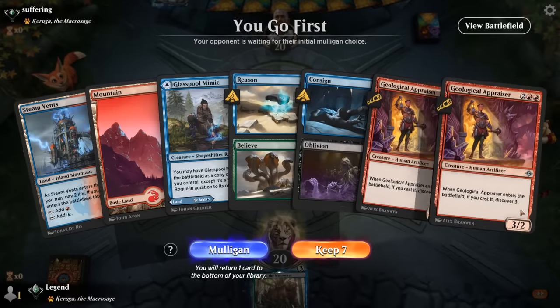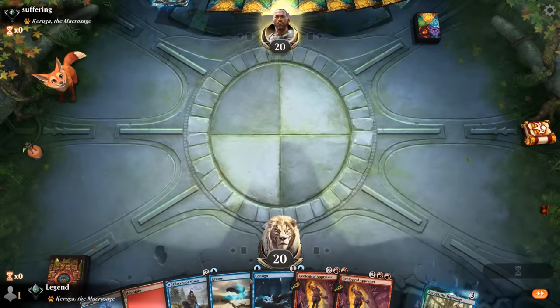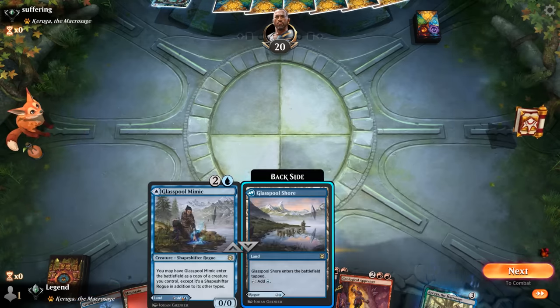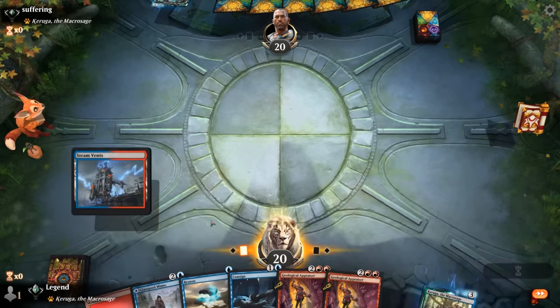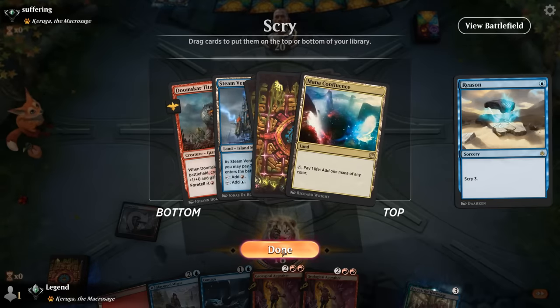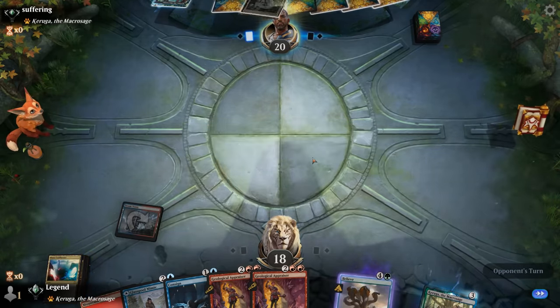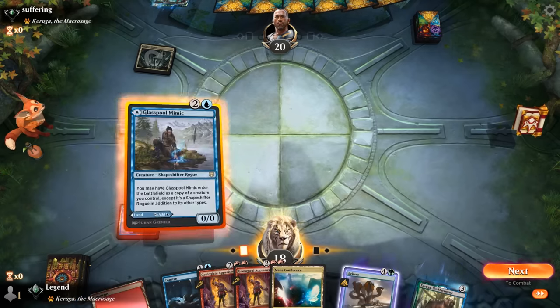We're on the play with a fine hand — got double Appraiser. Facing Keruga so it could be some sort of mirror match. We've got Consign for interaction. Since we don't have a treasure maker, I could go turn one Reason, turn two keep up Consign, then play Mimic and then Appraiser — or still play tapped Mimic in case we find a treasure maker and could combo turn three. I think it's still more realistic to cast Reason. Opponent with Glasspool Mimic — so not much for me to bounce there.